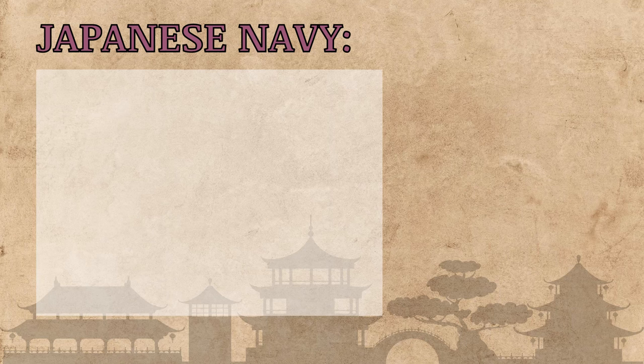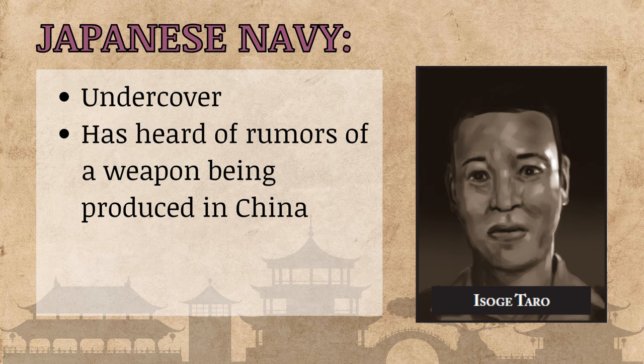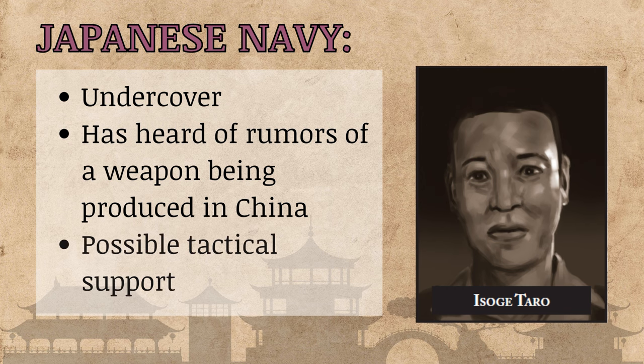The first faction is the Japanese Navy, with a connection through Captain Asoge. You're likely to meet the captain at the Stumbling Tiger Bar very early in the chapter. He's an undercover agent for the navy — they've heard rumors about a potential weapon being built, namely the rocket — so he's there to investigate. It's possible for him to provide tactical navy support and get investigators on the right path. My tip: don't make it too difficult for players to know he's from the navy, but do make it challenging for them to actually garner support.